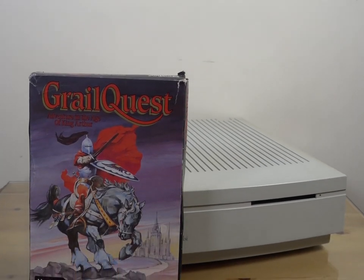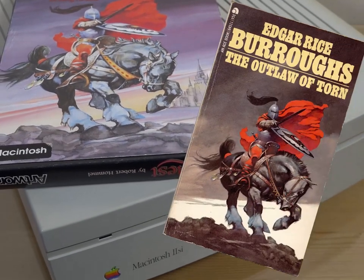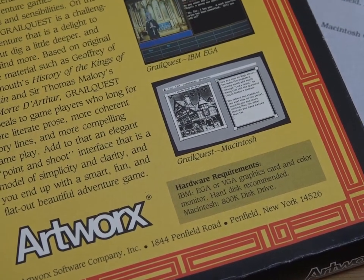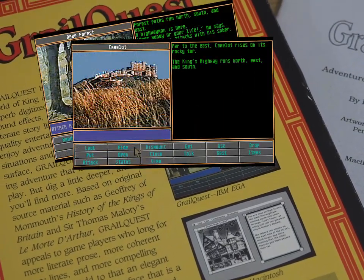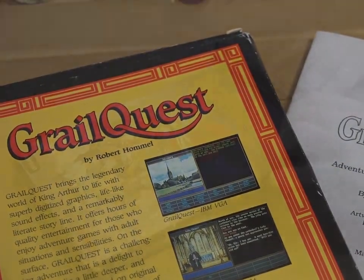Grailquest came in a fairly slim box, with cover art unceremoniously copied from a book called The Outlaw of Torn. On the back is a bit of blurb and some screenshots of two versions — it also hit DOS. Unlike most Macs of the 80s, the majority of PCs were capable of colour, so the DOS version looks significantly better, if a bit boring.